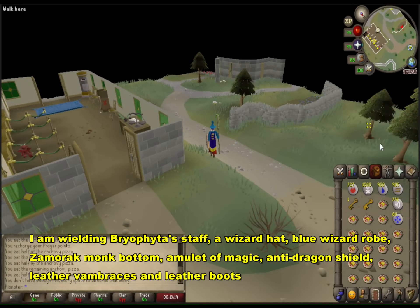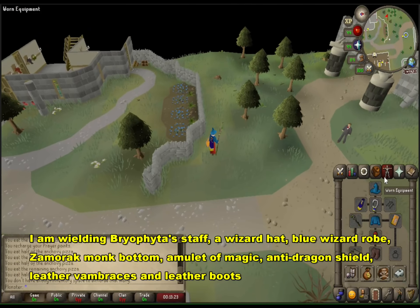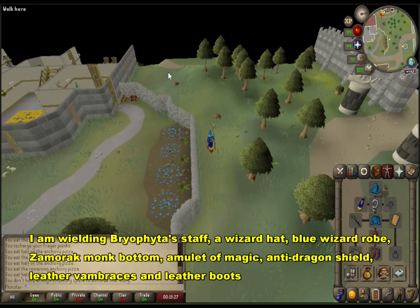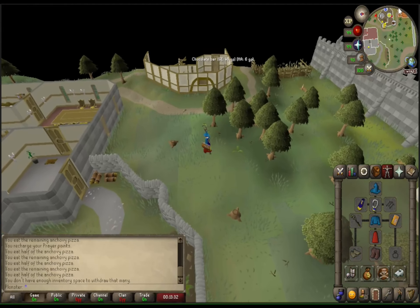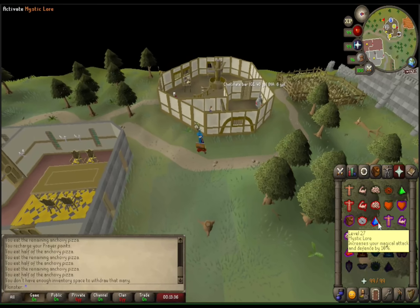Now we're heading west from Varrock West Bank as seen on the map. I'm using walk to preserve run energy and I recommend you do that, because with free-to-play you don't have access to stamina potions and that sort of thing.